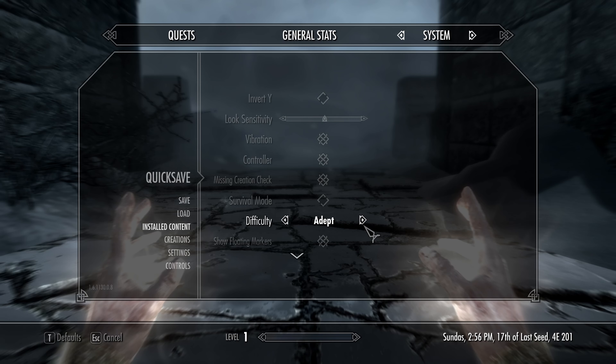Wards grant XP based on how much damage is absorbed, but other sources say XP is earned just by flashing the ward up for less than a second during combat. This will work best with the Mage Stone and any equipment that can decrease Restoration costs or increase your Magicka.